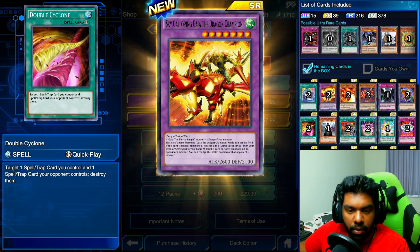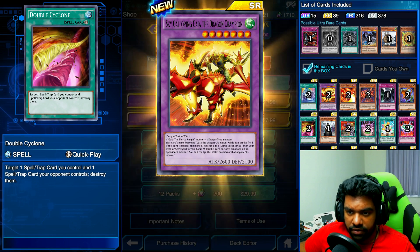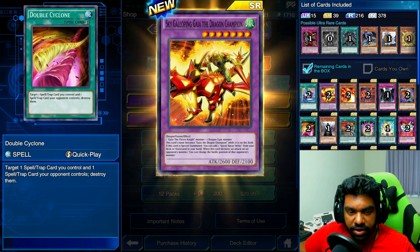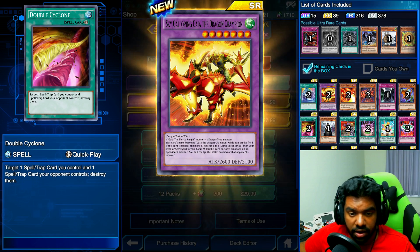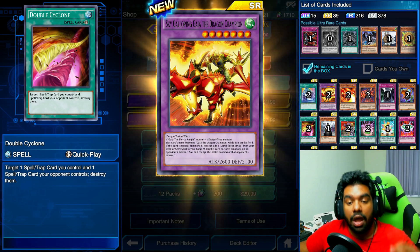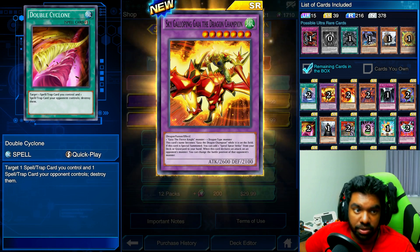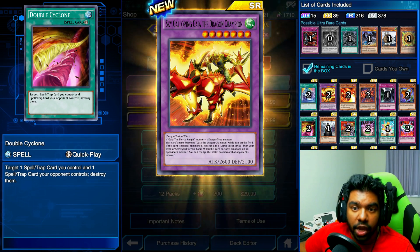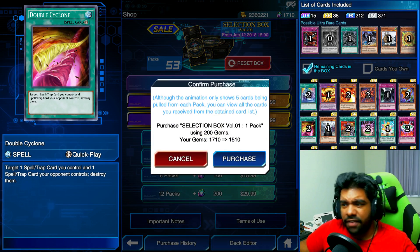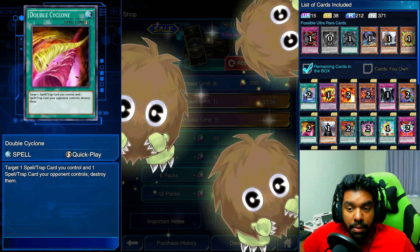What's this — it's the Gaia the Dragon Champion fusion! You need Gaia the Fierce Knight and one dragon-type monster, which is pretty good because it doesn't need a specific other dragon. The Curse of Dragon — what does it do? It becomes Gaia the Dragon Champion. Once on the field, you can add one Spiral Spear Strike from your deck or graveyard to your hand. Also, when this card declares an attack, you can change the battle position of that monster — meaning you can always attack into defense position monsters and never get hit by Wall of Disruption or Mirror Wall.